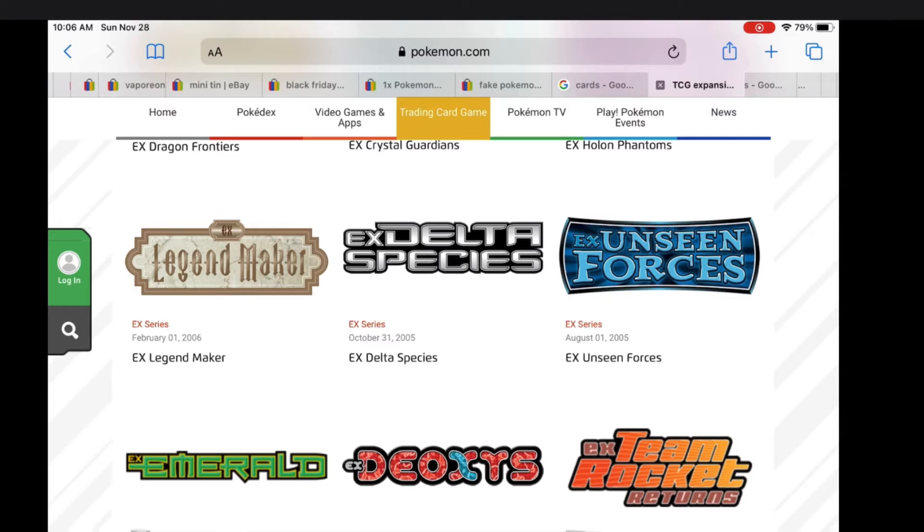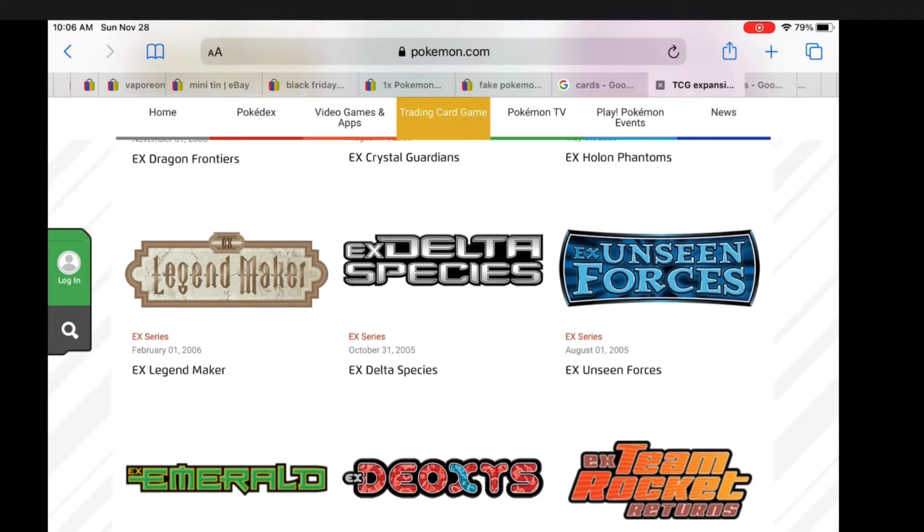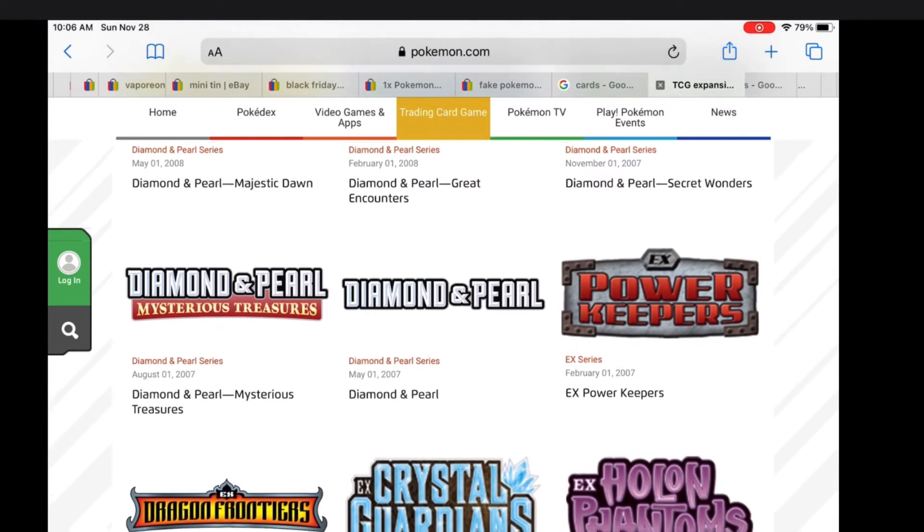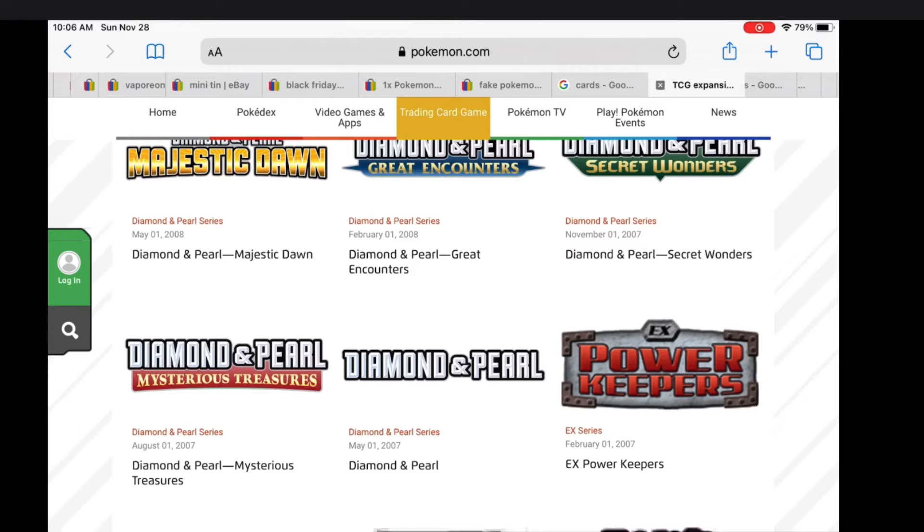Then EX Deoxys, EX Emerald, EX Unseen Forces, EX Delta Species, EX Legend Maker. You get the point — it just goes all the way up to Diamond and Pearl.